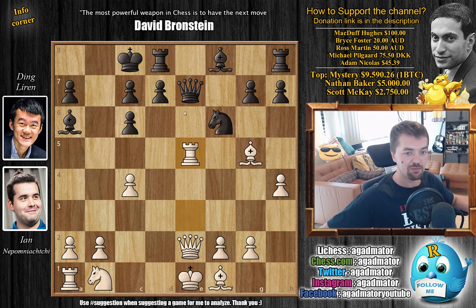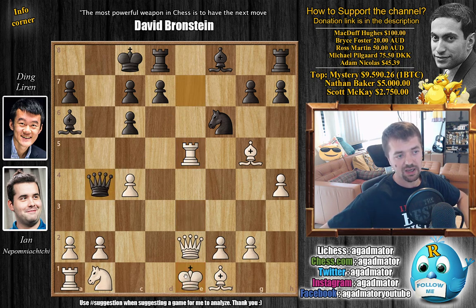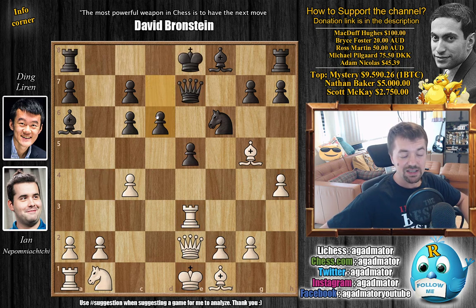Because if rook captures on e5 you have queen b4 check, white king is still in the center of the board, and black has nothing to worry about — black is even better. However, Ding played d6 here, which looks very appealing: you strengthen your center and castle queenside next. The position was reached in 2016 in the rapid St. Petersburg championship between Morozevich and Sharafiev, where Morozevich played g3 and the game ended in a draw.